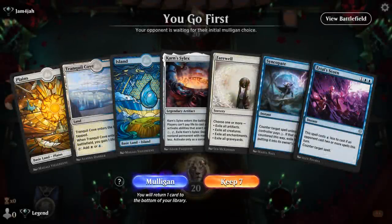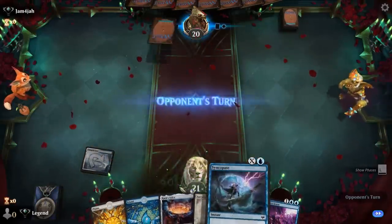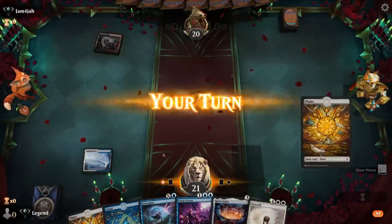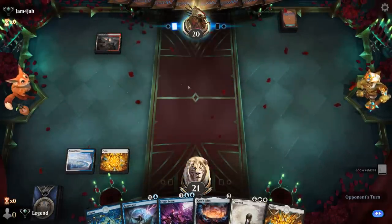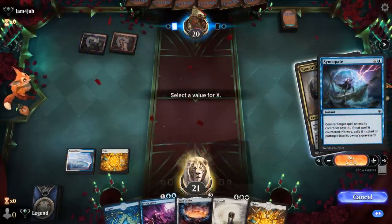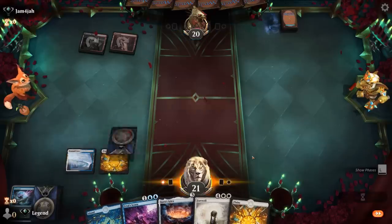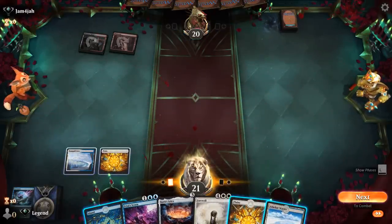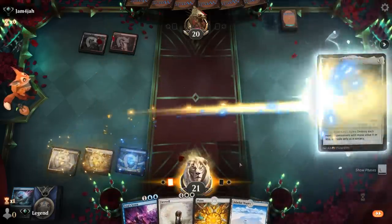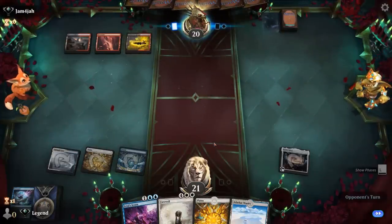Okay, we're on the play with a pretty balanced hand, so we'll keep. Turn two Syncopate, turn three we can either keep up Negate or maybe run out a Silex already. Opponent is red-black so looks like a midrange deck. Harvester I'm happy to counter since it applies a lot of early pressure, and then there are a couple of three-drops I wouldn't mind countering, although Silex also deals with them. So I think we'll throw Silex down, and then maybe next turn keep up a counterspell.